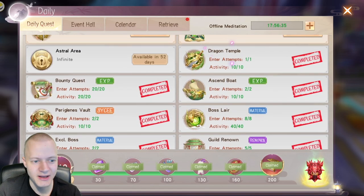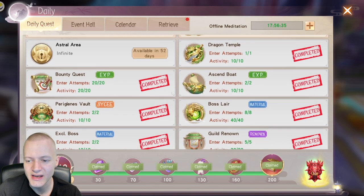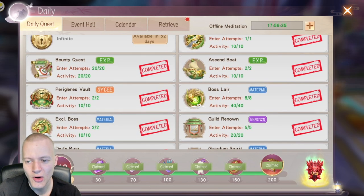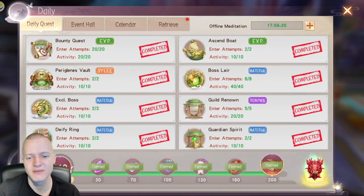Dragon Temple — you just blitz it. Bounty Quest is very easy, takes only about 5 to 10 minutes. Ascend Boat, as we talked about, gives experience. Boss Lair is for gear.